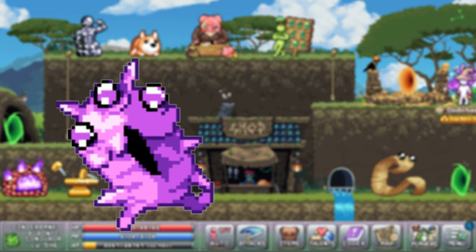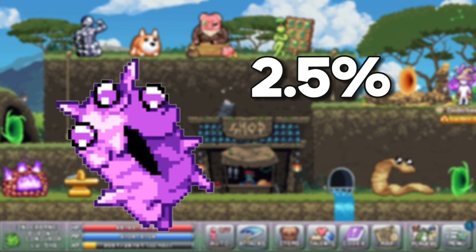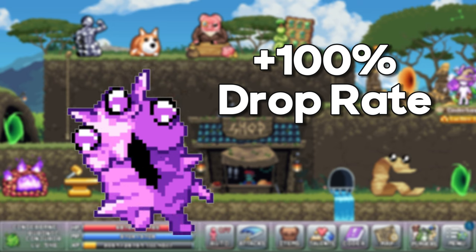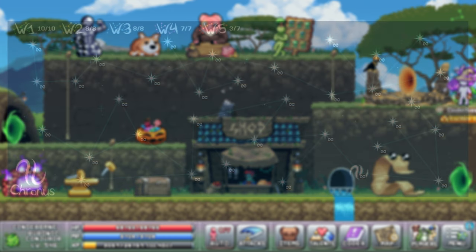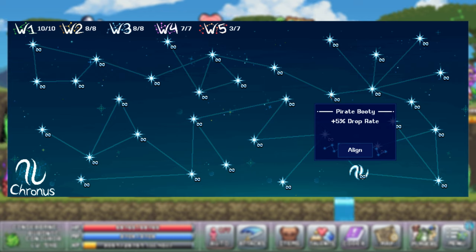The crystal custard pet has a 2.5% base chance to drop when rolling for a pet and gives a whopping plus 100% drop rate to all your characters when unlocked. The star sign pirate booty located here gives plus 5% drop rate when active, or with enough infinity star sign points it will be permanent.